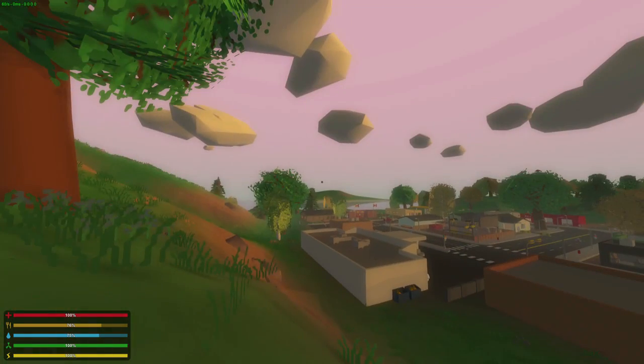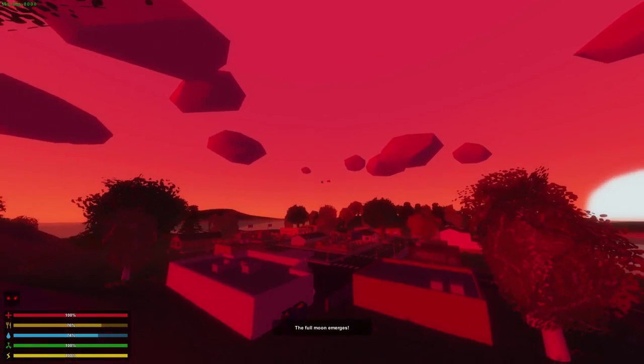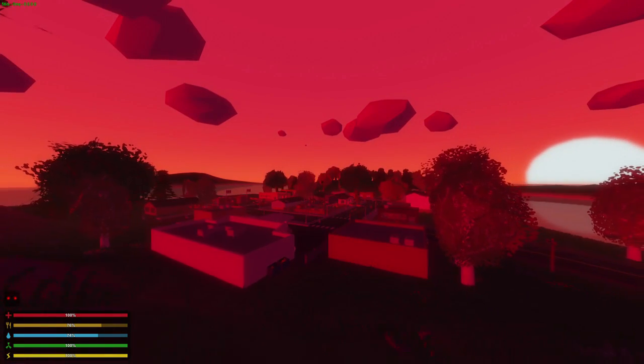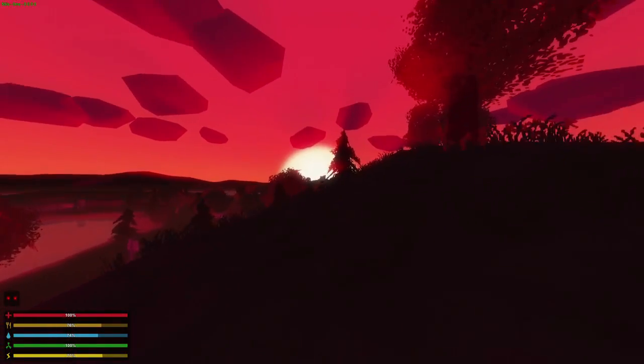Also at sunrise, you can see that it's kind of a bluish at the horizon and a pinkish up in the sky. On sundown, it's very interesting — full moon emerges, but I should probably get away from Stratford. Very bright pink sky and a yellow horizon. It's very cool.